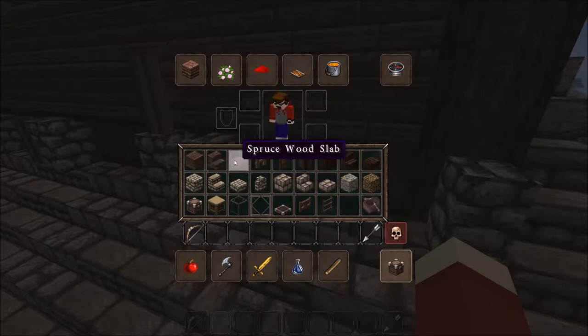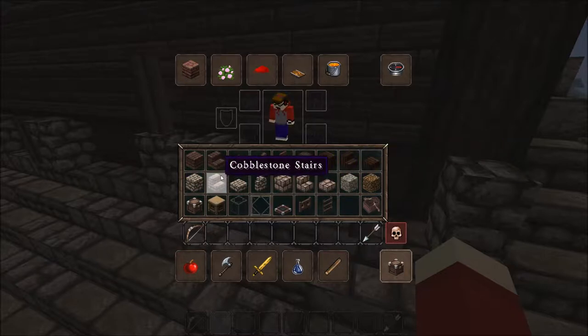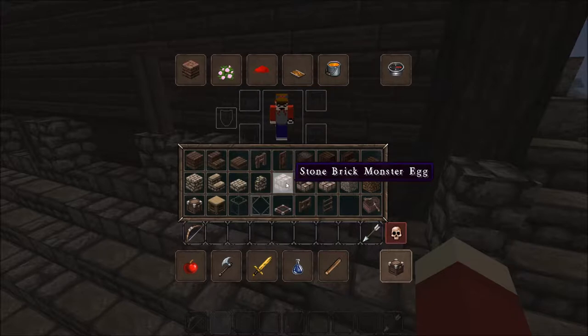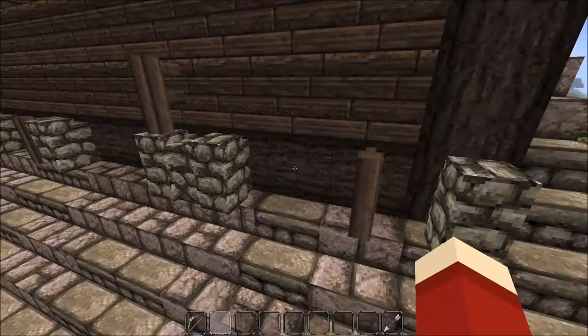Materials used: spruce wood blocks, planks, stairs, and slabs; spruce fences; spruce doors; dark oak wood, dark oak planks, dark oak stairs, dark oak slabs; cobblestone, cobblestone stairs, cobblestone slabs, cobblestone wall; stone brick blocks, stone brick stairs, stone brick slabs; stone; coarse dirt; chests; crafting tables; glass; glass panes; wooden trapdoors; oak fence gates; ladders; jungle boats; and flower pots and other decorative items.